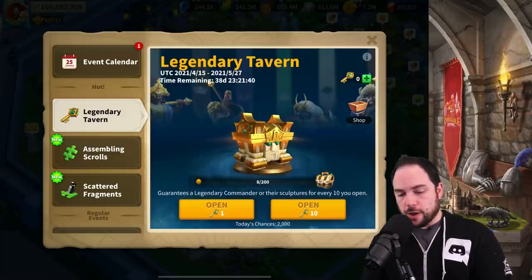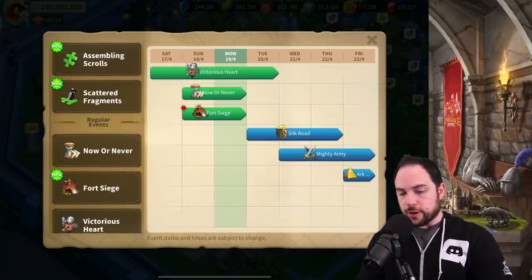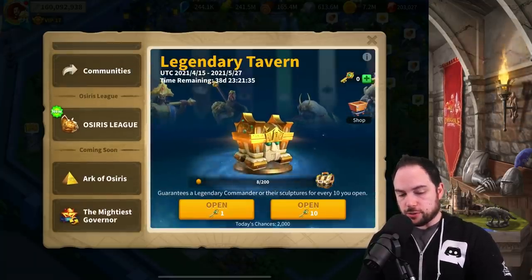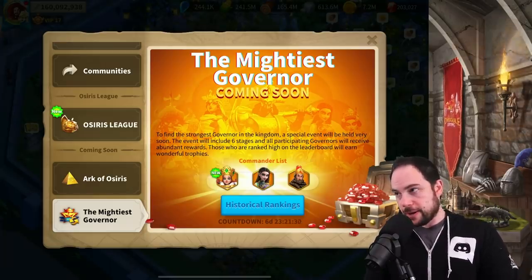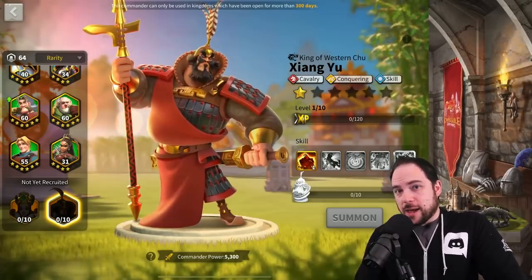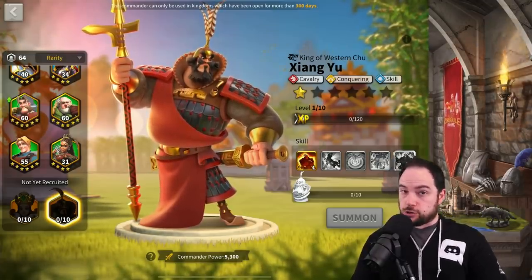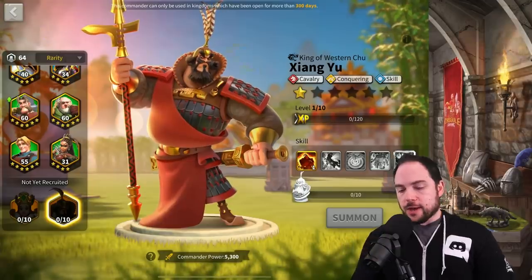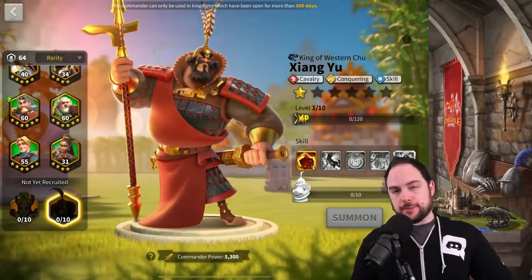We can assume the other commander we're going to talk about is going to be on the Wheel of Fortune. This next commander might be shaking things up for the rally meta. Zenobia's infantry, and infantry's pretty good against cavalry, so let's get a look at this cavalry conquering skill damage commander.